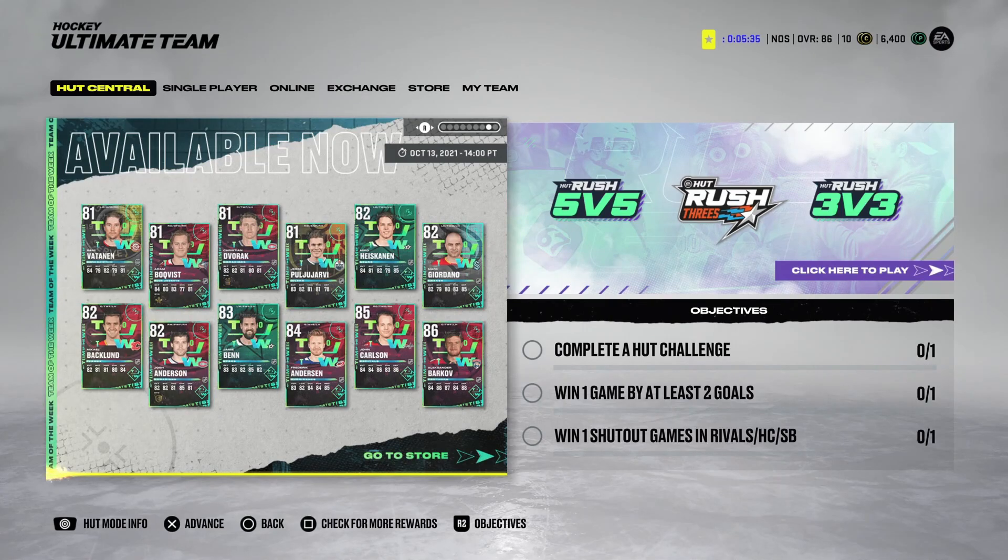Before we get into the actual cards and breaking them all down, I want to talk quickly about live series content — primetimes and team of the weeks — and the new card types: stars of the month and plays of the year. I want to talk about how they will impact the market early on, because with the new X Factor system, it drastically changes the value on these cards. I really don't think anyone knows, including myself, how it's going to shake out until EA either changes something, and if this is how it stays, it definitely lessens their value.